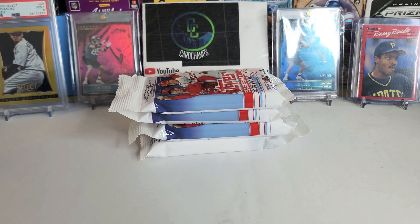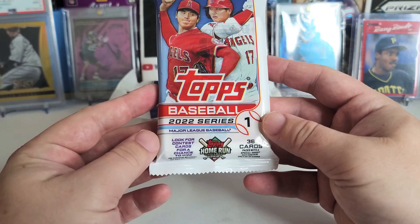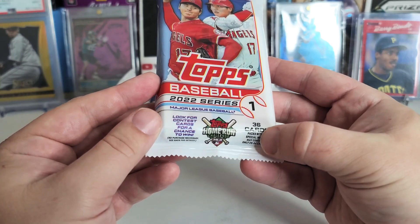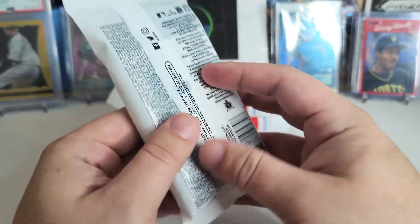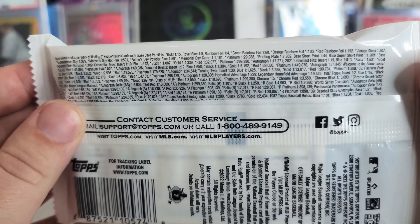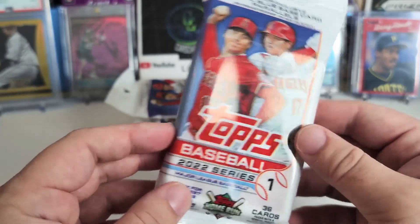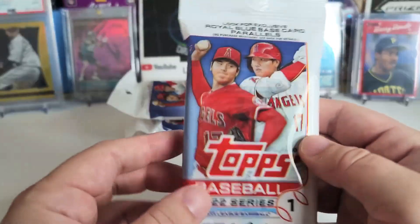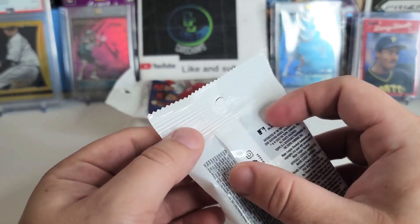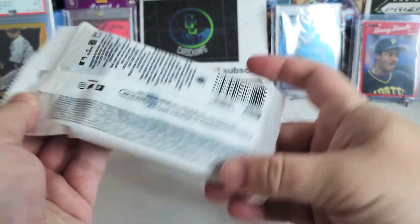What's up guys, today I have a new video for you — we are doing the value packs for Topps 2022 Series One. These cards have 36 cards per pack. You can get home run challenge things in here. The pack odds are right there if you want to pause the video and take a look. Gold is one out of 15 packs, so the chances of pulling something really good are pretty slim, but there is pretty good value — you get like three or four inserts and you can pull short prints pretty regularly. Let's get right into this pack and see what we can find.